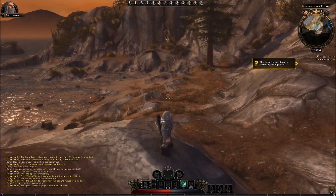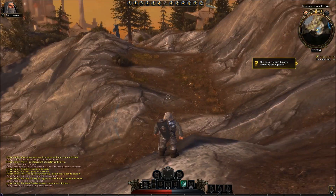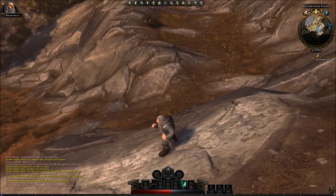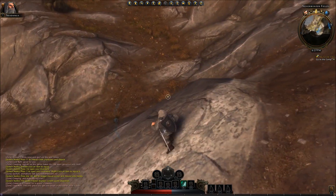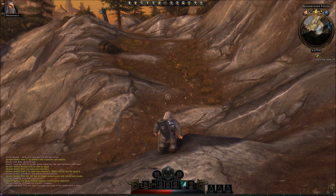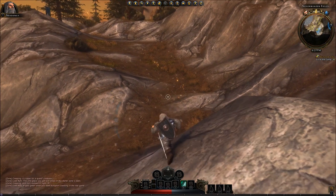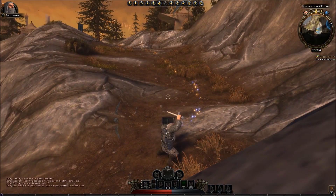So, a few things. This is the Guardian Defender, aka Tank. This character does not have a dodge like the rest of the classes. Instead he has a defense stance, or a block stance, and it looks like this.